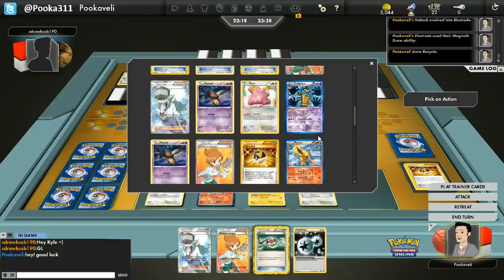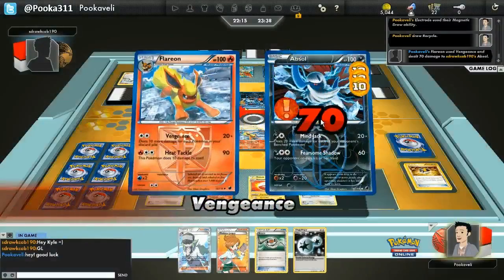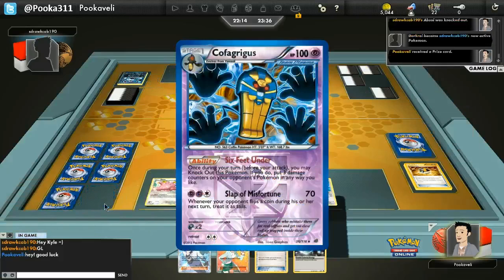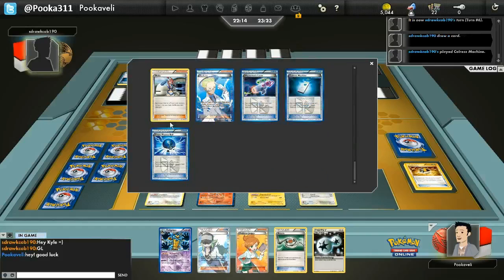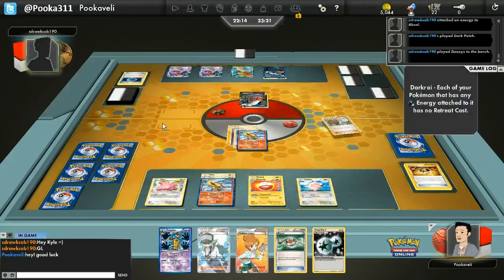G-Dog uses Moon Guidance — you flip a coin every turn, and if heads, you get to evolve a Pokemon in your field. The idea is you get to put down a Ditto, transform into Yamask, and then if you flip heads you can immediately evolve into Cofagrigus and get more Pokemon in your discard pile. Unfortunately, I have a ton of Pokemon prized. I did get one Cofagrigus out of the prizes, but there are two more prized, so I'm probably not going to be able to use Moon Guidance this game.